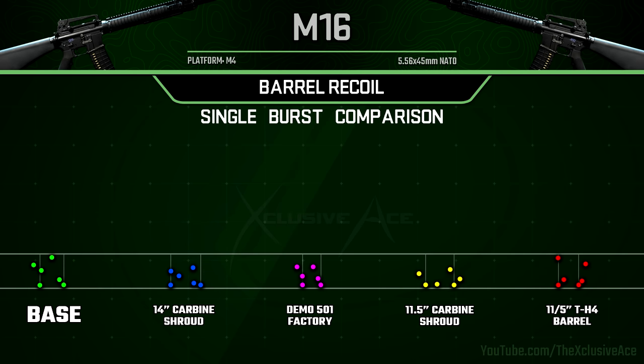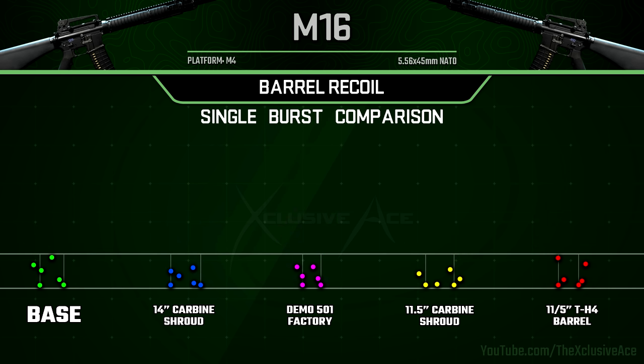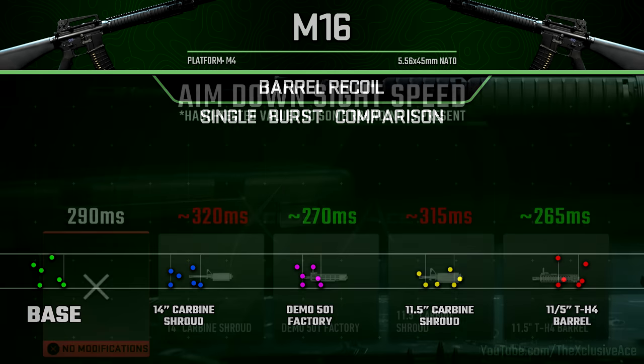More importantly, I wanted to get into the single burst comparison, because with a burst gun what really matters is how effectively you can land all three bullets in a single burst on target within a certain body multiplier. As we can see from the testing, the most consistent option seems to be the Demo 501 Factory. This one allows the vertical magnitude to increase so it doesn't cap out at its maximum magnitude as easily. We don't really care about how much the gun climbs with consecutive bursts — it's much more important to have a consistent burst, so this appears to be the best barrel for recoil.